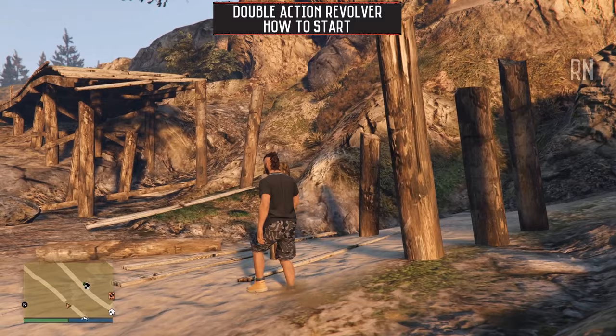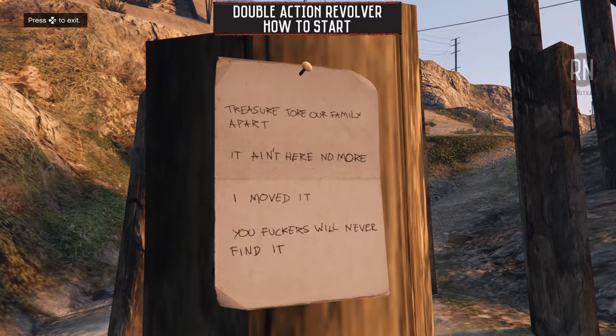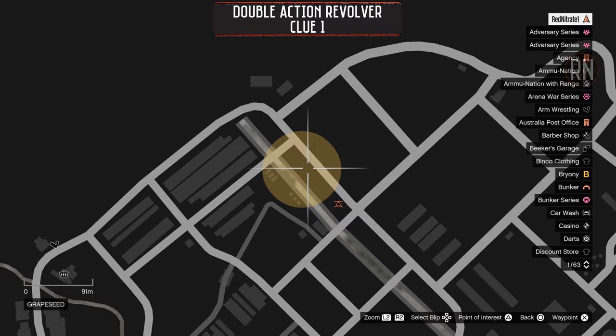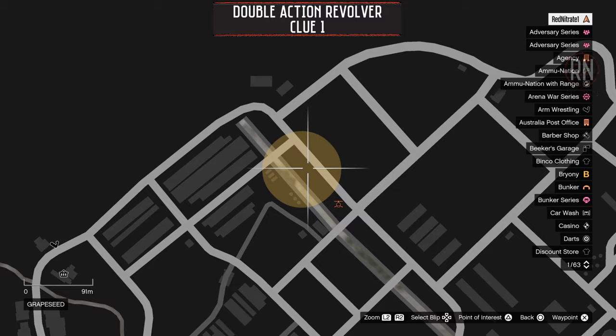Once you get close, you'll start hearing a chiming sound, and when you see the clue, investigate it and you can get things underway. You'll then have three new locations marked on your map, all of which will contain a clue that you'll need to discover before being able to get your hands on the double action revolver. Then just do the same thing that you did in the last hunt — follow the path that I take in the upcoming clips and you'll be as good as gold.